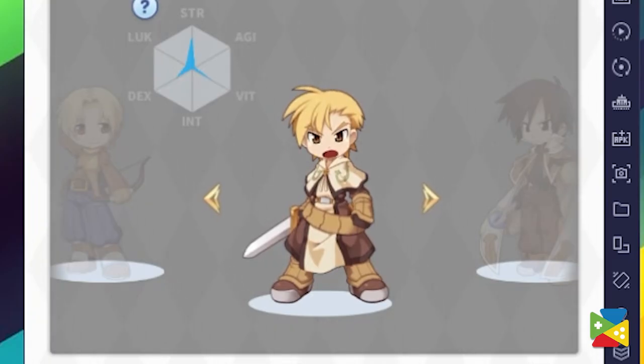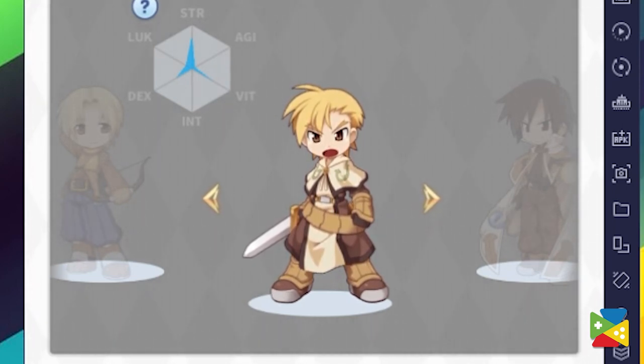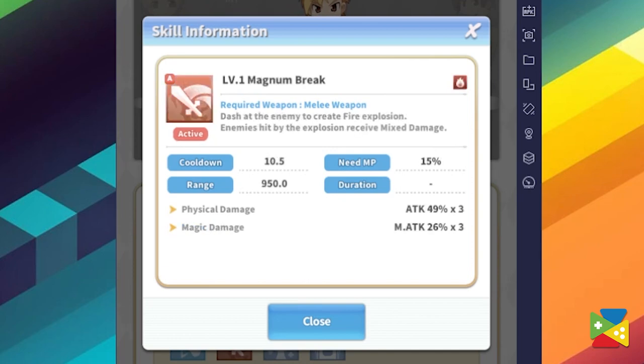Unlocked from level 5, you can start your journey in this game using one of the 4 different jobs available. First, the Swordman is a strength-based fighter specialized in dealing crushing blows to the enemies. It has high HP and is the job with the highest defenses, making them the ideal tank of the group. They can stun enemies with their best skill and also deal mixed fire physical damage in the area with Magnum Break.